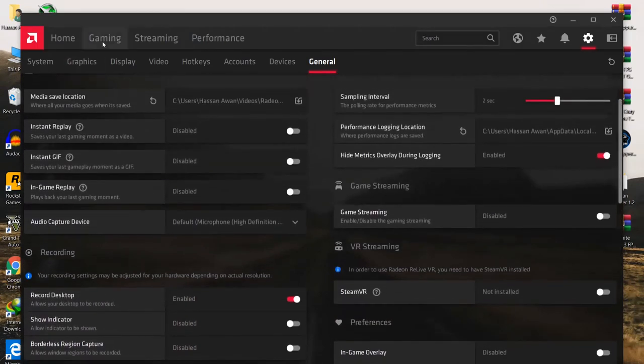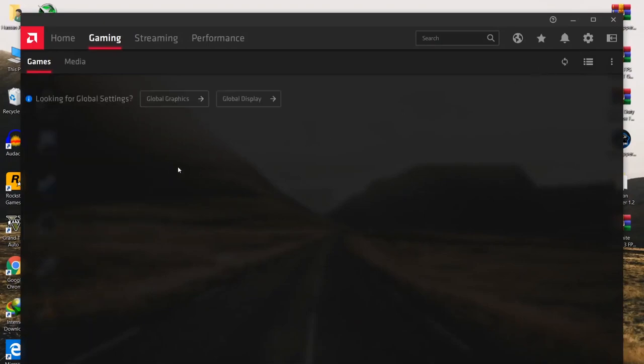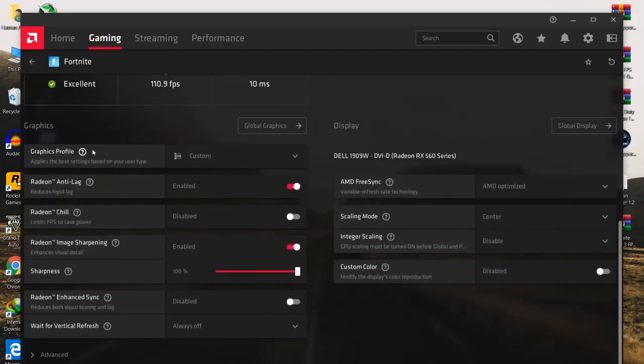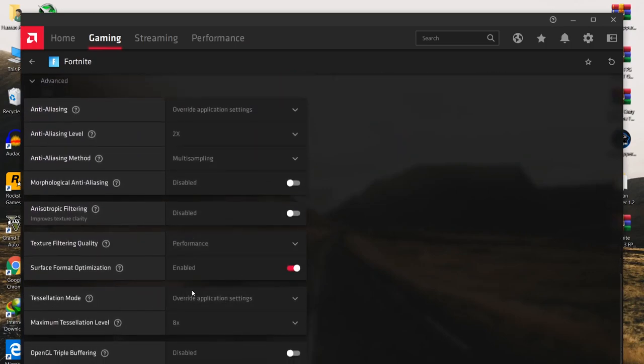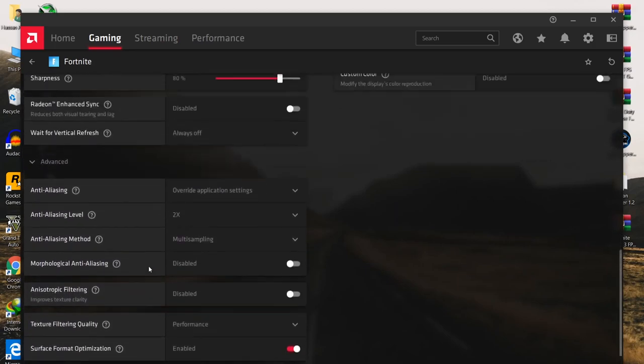Next, go to the gaming tab and apply the best settings for Fortnite. Scan all games on your PC, then click on Fortnite and follow these settings. For the graphics profile, set it to eSports again. For Radeon Anti-Lag, enable it. For image sharpening, set it to 80 percent. Disable Radeon Enhanced Sync. Disable vertical refresh. In advanced settings, set the resolution mode to AMD Optimized and follow all settings from here.